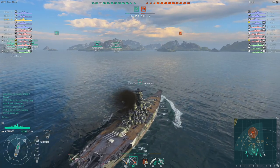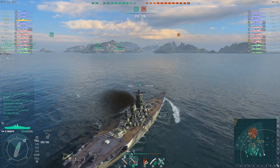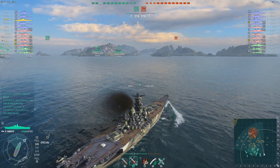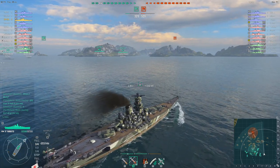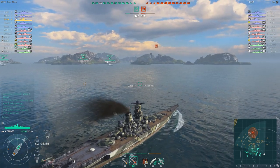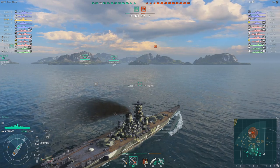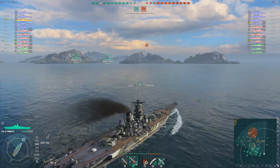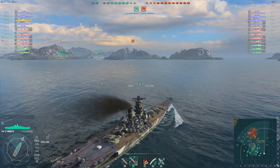The enemy team have the destroyer advantage. Here on the Shatter map they have one extra tier 9 — the Fletcher. The Fletcher is a very, very good destroyer. On a map like Shatter, which is basically just lots and lots of little islands with all kinds of places for destroyers to lurk in ambush, if you're in a battleship you pretty much need to be absolutely certain what's on the other side of those islands before getting too close.